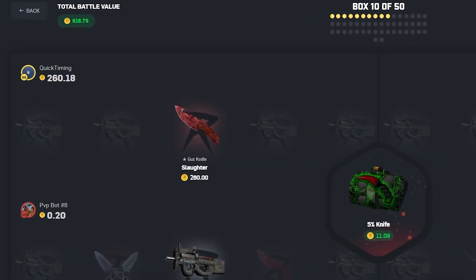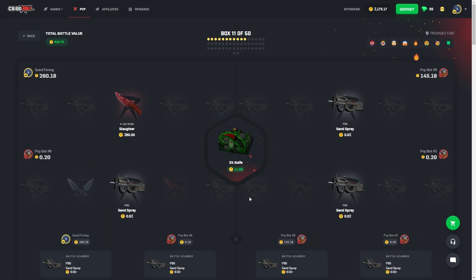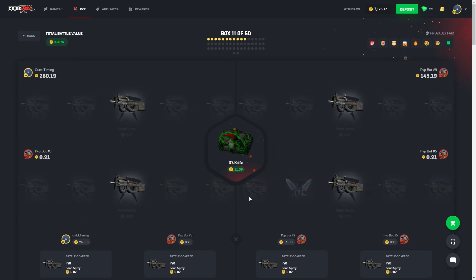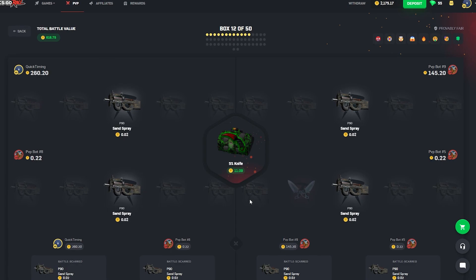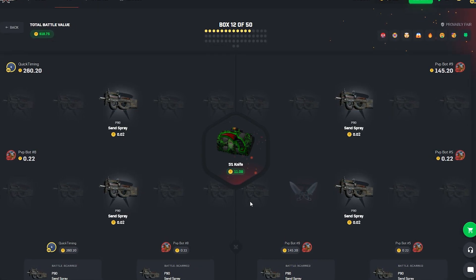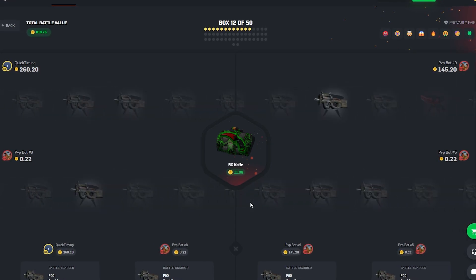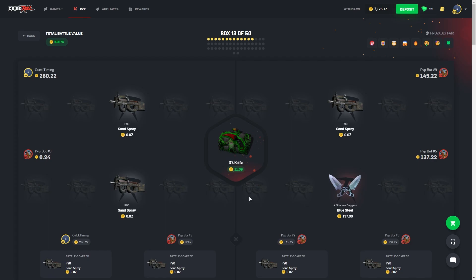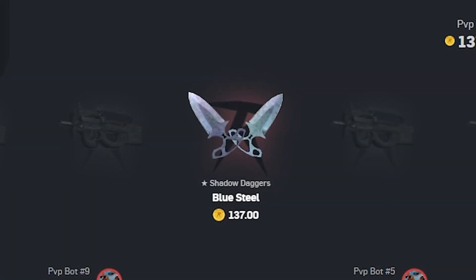Got a knife — $260, one of the better knives, and it's your boy pulling it as well. Like I said, I decided to mix it up. We went for 35% knife cases — or did we go for 25%? I'm not sure. They're backing it just like that with some shadow daggers — 137. Thankfully we have a lot of boxes still to go, so a lot of potential today.